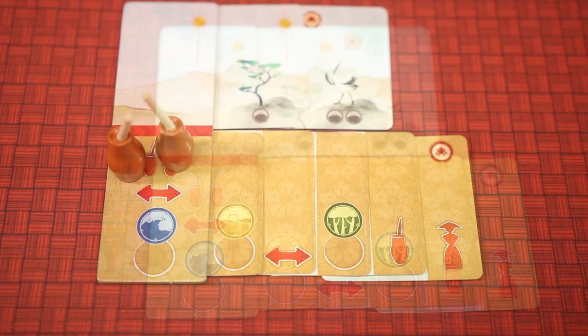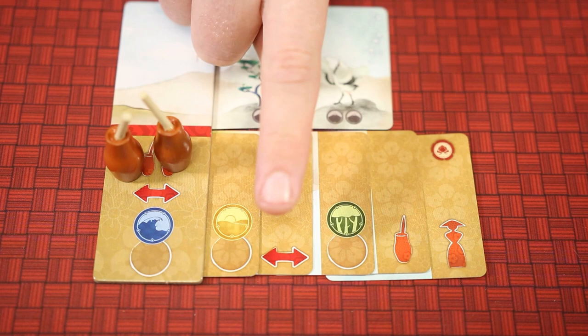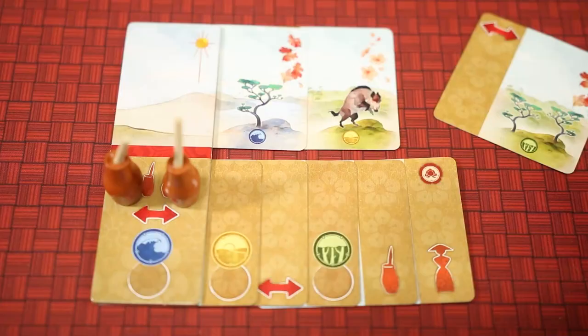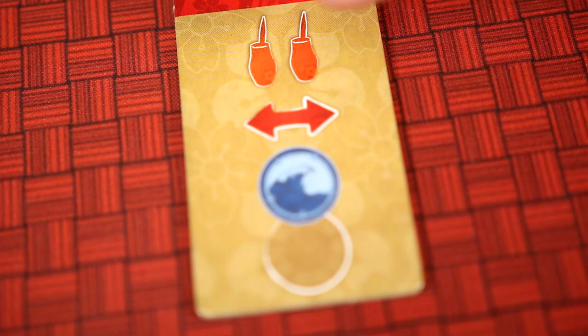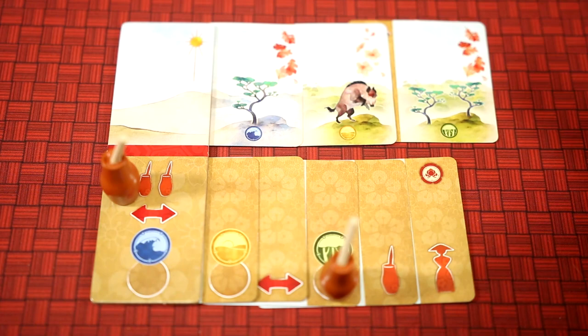Placing a card as a lesson costs nothing — the player just slides it underneath the previous lesson card. Lessons give the player knowledge on how to paint certain landscapes, give them extra brushes, the first player marker, or the ability to move brushes. Using the card as a print requires skills on the lesson cards. On the bottom of the card it will show the type of landscape, and the player will need to move a brush to that landscape type in their lesson cards to make that print. Players only start with two brushes and one ability to move a brush, so getting those extras can be paramount. If a brush is already on a landscape type the player wants to paint, they don't have to move it.